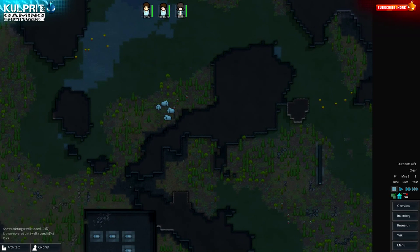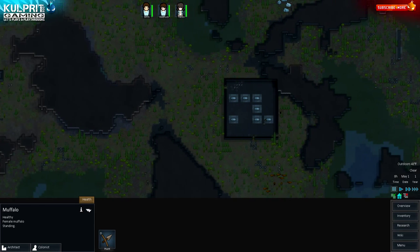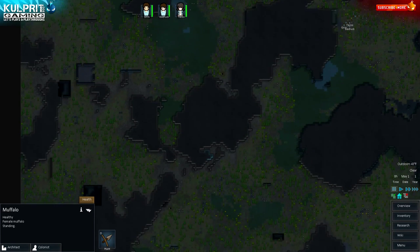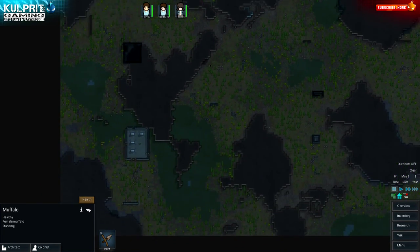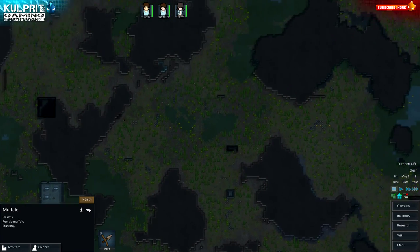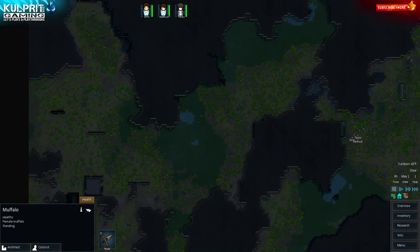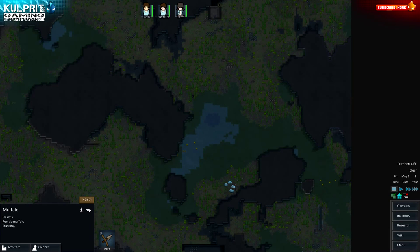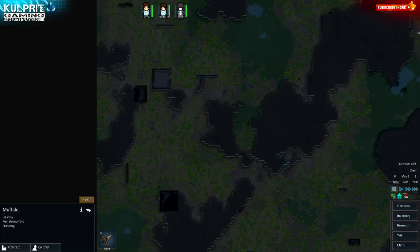There are some muffalo out there — that's a food source. Some elk too, that's good. I'm playing on a relatively big map because my system can run it, it gives me more food resources, and when raiders pop in at the edge of the screen it gives me more time before they reach my base. The downside is it also takes my colonists longer to cross the map.